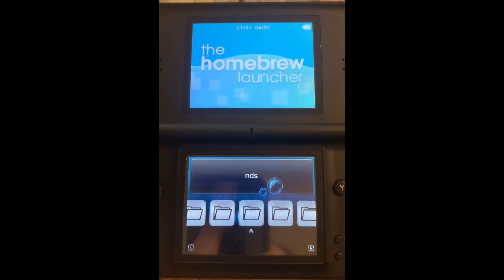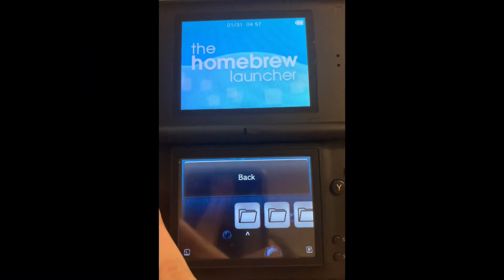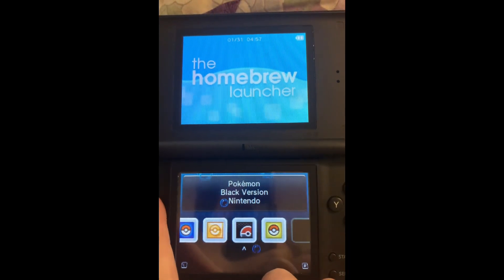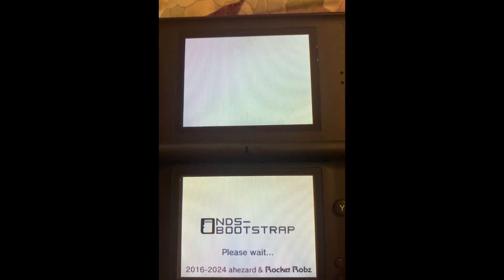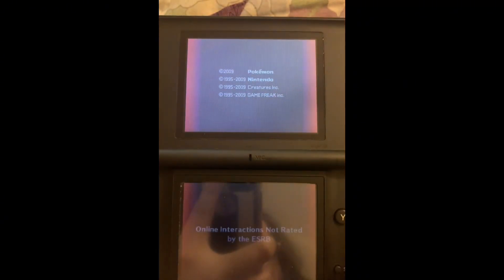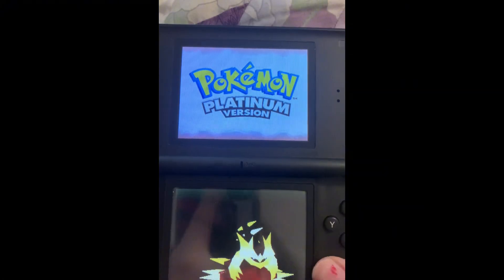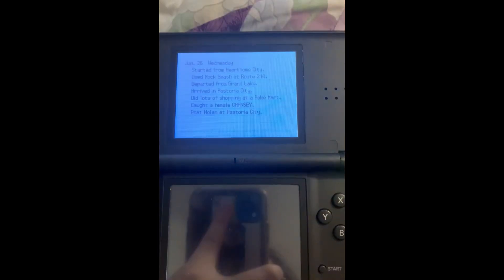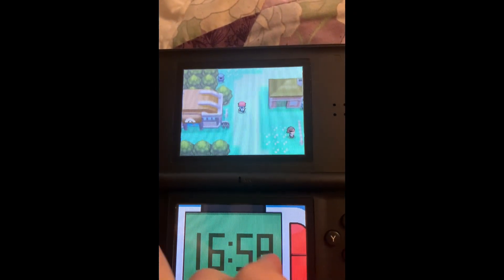I'm now on my DS to demonstrate my save file. I'm going to go to my NDS, go to Pokemon, and go on over to Pokemon Platinum. I haven't booted this game up so it's going to take a sec. Hit start. And it kept my save file from the game — as you can see, it's the exact spot I saved and everything seems to be working properly.